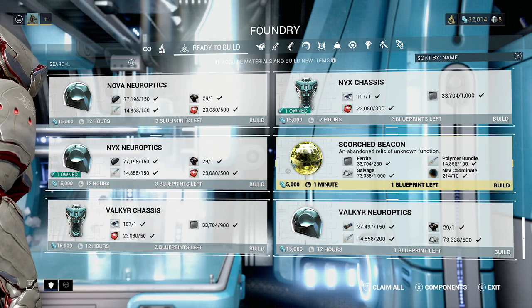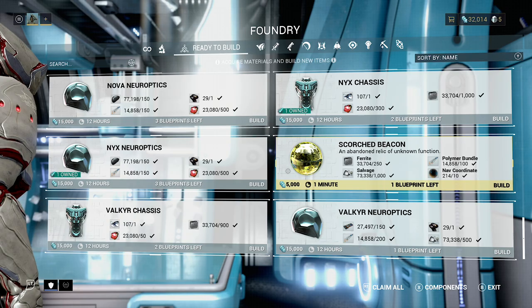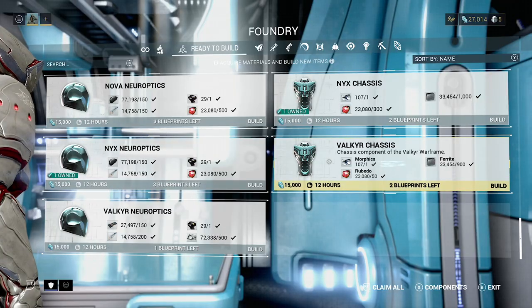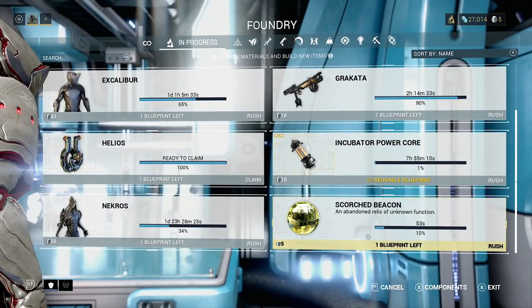To continue, you'll need to come to your Foundry where we can construct the Scorched Beacon. Everything here is pretty common — Nav Coordinates drop all over the place, Polymer Bundles you should have, Ferrite, Salvage, and 5k credits. Nothing expensive. We just need to wait for that to build — one minute, so let's skip forward a minute.